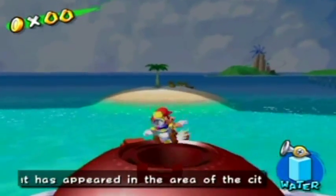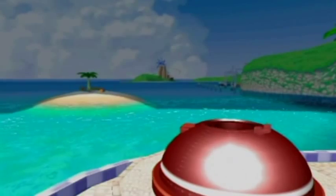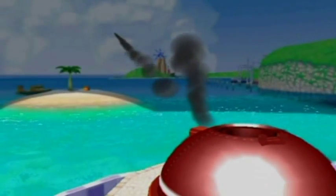Hello everyone and welcome back to the walkthrough. We're going back into Peanut Park to do Shine number 2, the beach cannon secret. Ironically, we're being shot there from a beach cannon. So let's get this started.